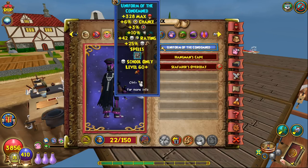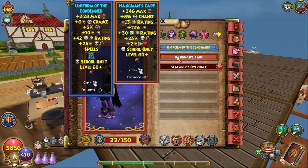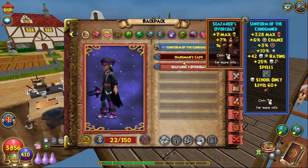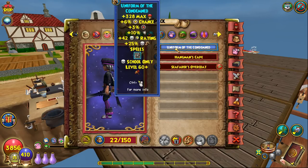For the robe, I have the Uniform of the Condemned. This robe is probably the best robe at Legendary for every school. You get this from the final boss in House of Scales, Emmett the Devourer, who drops a similar robe for every school. The alternative is the Hangman's Cape, which is part of the same Waterworks set — you get it from the final boss in Waterworks.